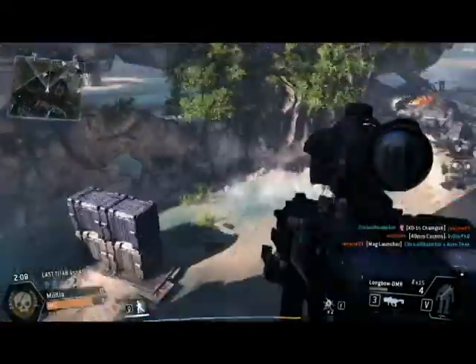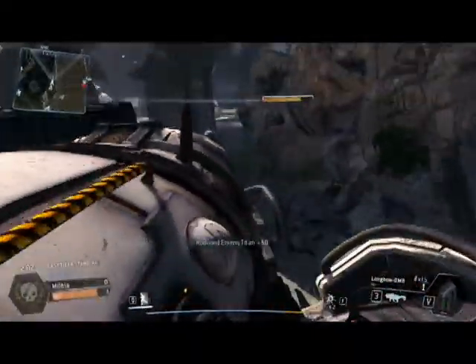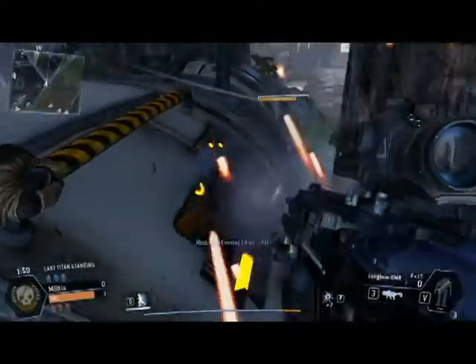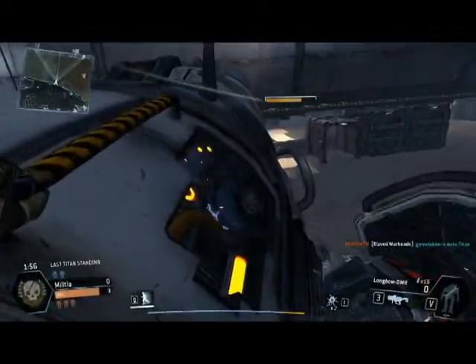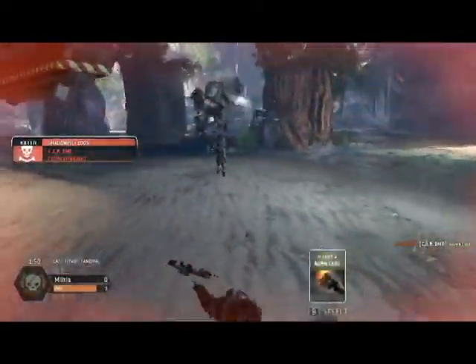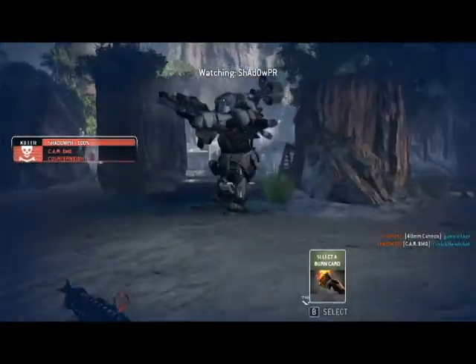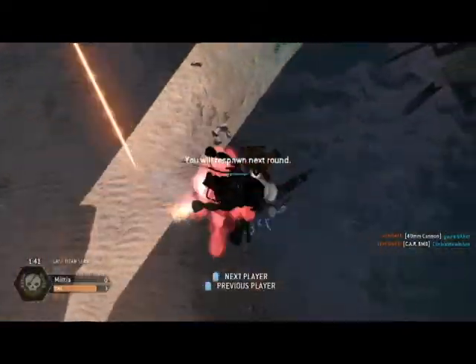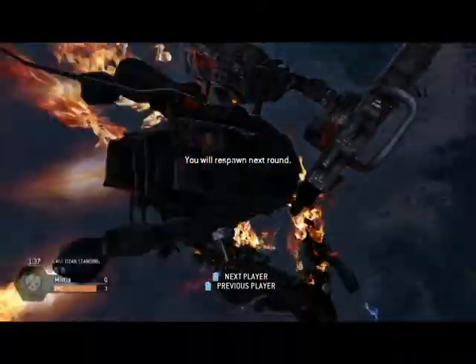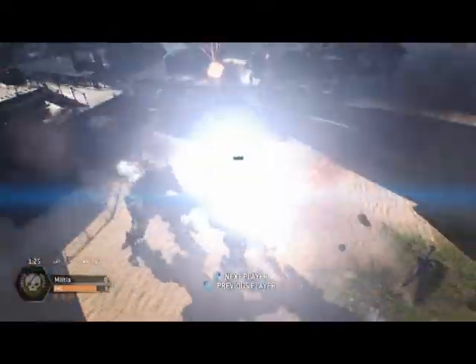I almost forgot there were zip lines in this. Time for a rodeo. Basically, rodeo is when you hop onto a Titan's back. He just ejected. Just trying to go for the easy kill. I saw a little jump move there. So whoever wins this round — if we win this round, which it looks like we're not going to. I think we just lost. He just went nuclear.